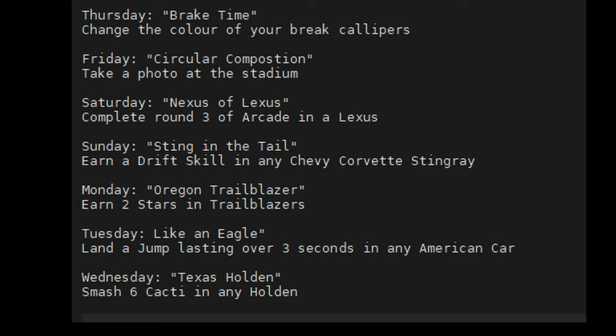For the dailies: change the colour of your brake calipers, take a photo at a stadium, complete round three of arcade in a Lexus, earn a drift skill in any Chevy Corvette Stingray, earn two stars at Trailblazers, land a jump lasting over three seconds in any American car.